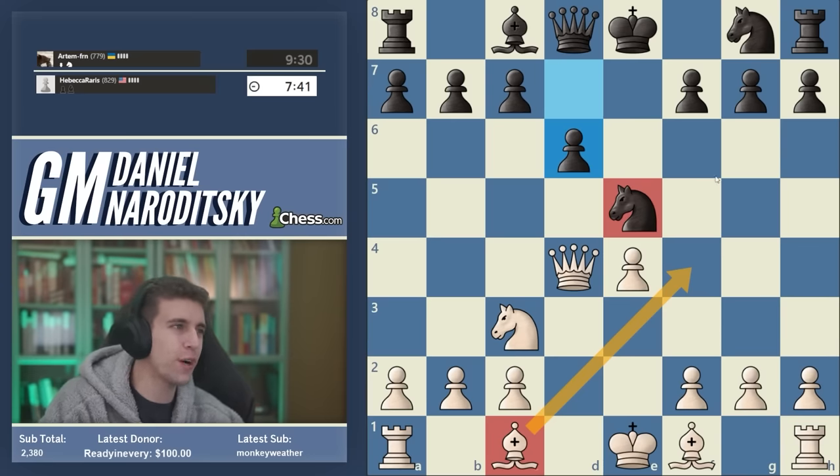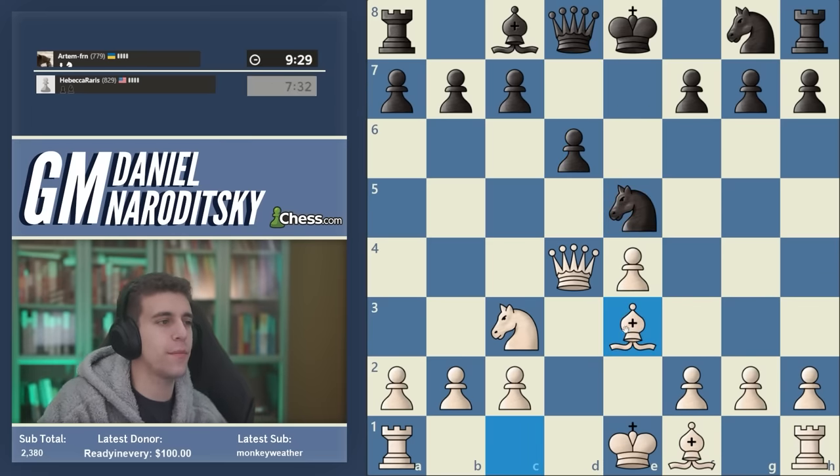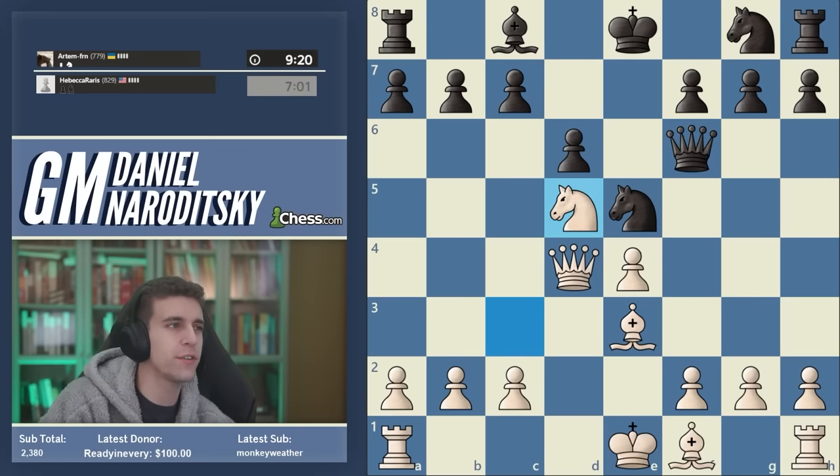If we play bishop f4, black has the annoying queen f6. So I'm going to play bishop e3 — very solid, Russian schoolboy mode. This supports the queen. And there we go: queen f6. I think our opponent gets excited about a discovered check, but now that the bishop is protecting the queen we have nothing to worry about. Queen f6 is not only a waste of time but potentially a fatal mistake. When you see a queen out prematurely on f6, the piece that most commonly attacks it is the knight.